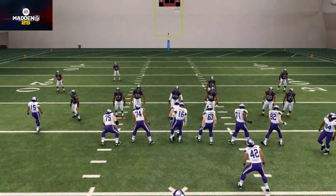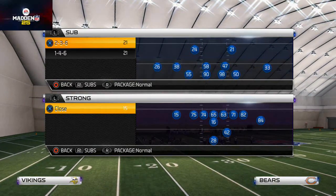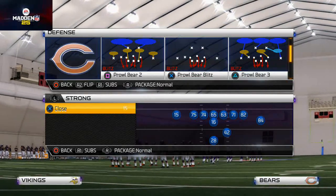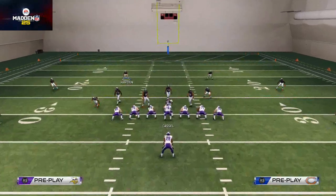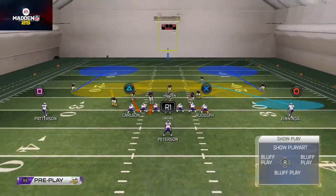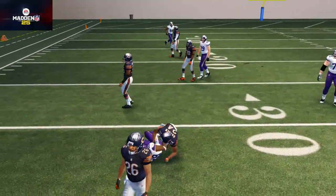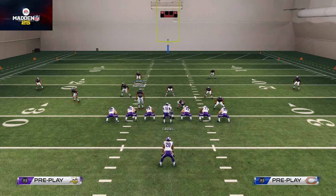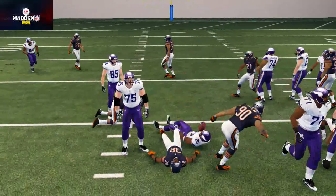The number one tip for stopping the run in Madden 25 is get the safety involved. If you're not playing things like the inverted cover 2, you're really missing out and going to be struggling a lot. I stress the inverted cover 2 in my run defenses because it allows you to get your safety involved. You'll see here we have the invert, the flat zone on that side, and we're free to roam with the safety, come up in the box, and make a tackle. You have to have eight in the box consistently if you're going to stop the run.